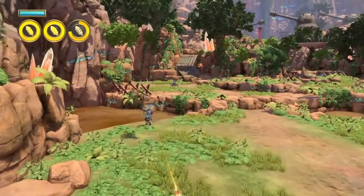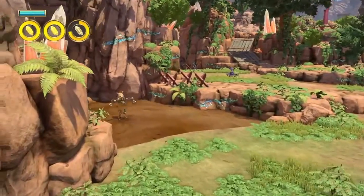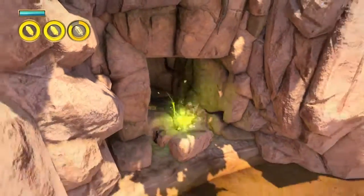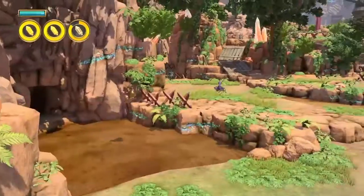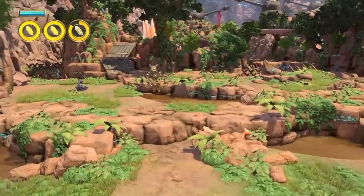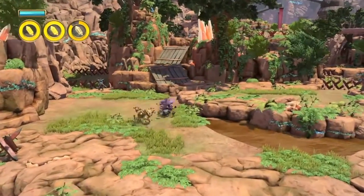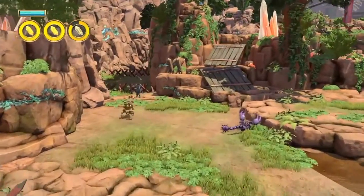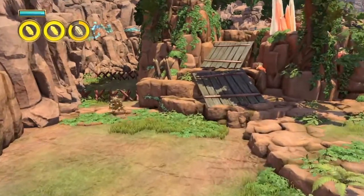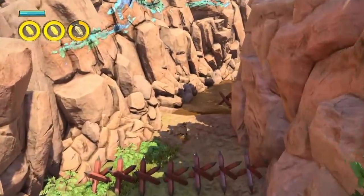Let's start with the archers. I don't know what's on the ray, but we're going this way. Do we jump over these? Are these hurt if we hit them? Alright, we're going to the left, apparently.